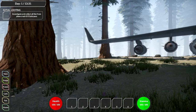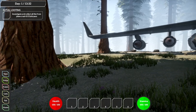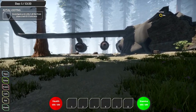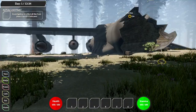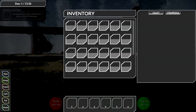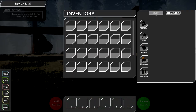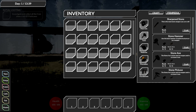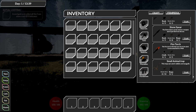We have thirst, energy, protein, carbs, fats, and vitamins to worry about. We have our health and stamina there too. Looks like pressing I opens our inventory. We have crafting availability and materials right here - rope, sharpening stones, and a whole bunch of goodies. There's fire, torches - not sure if more stuff will open up in the future.